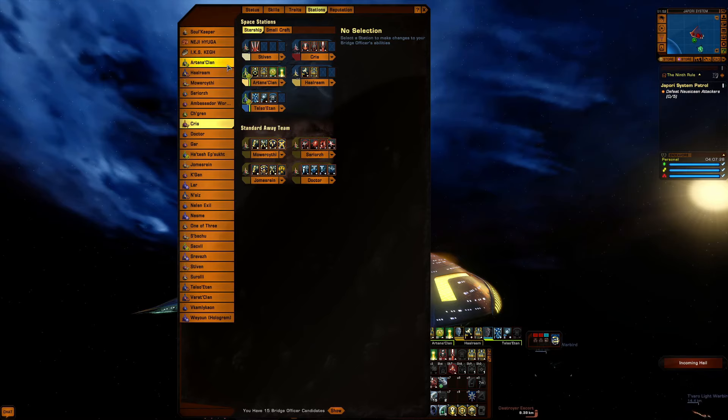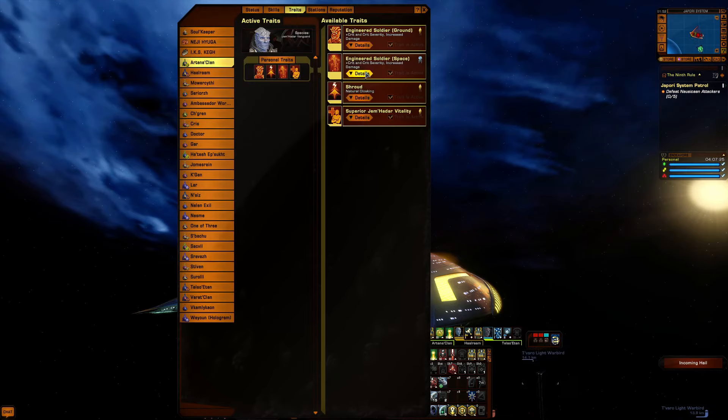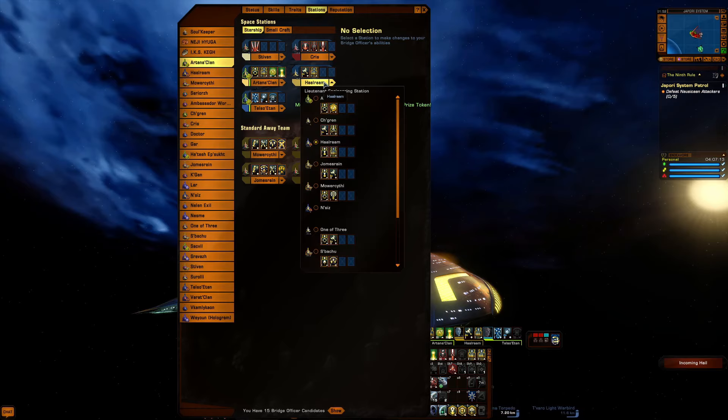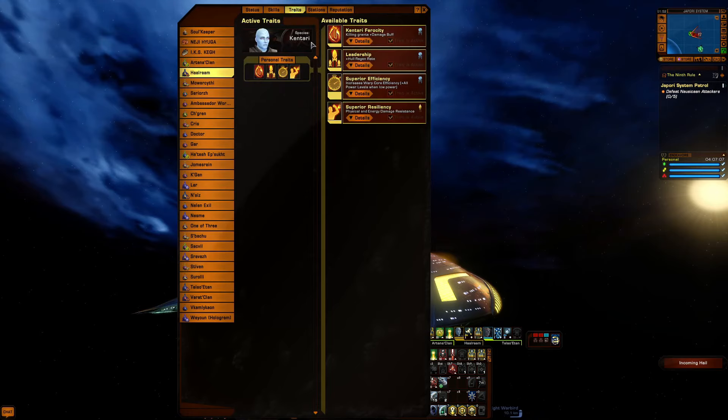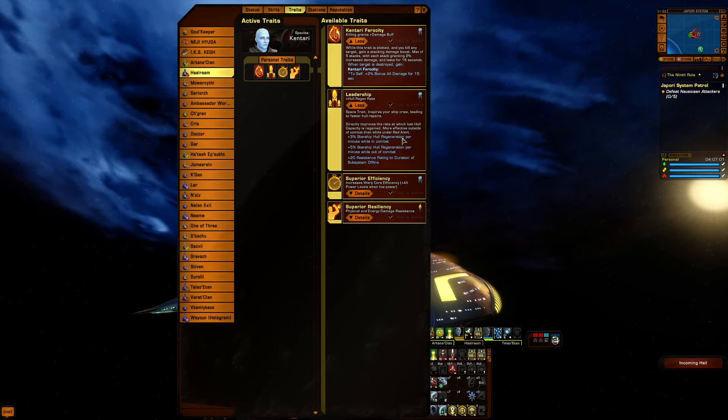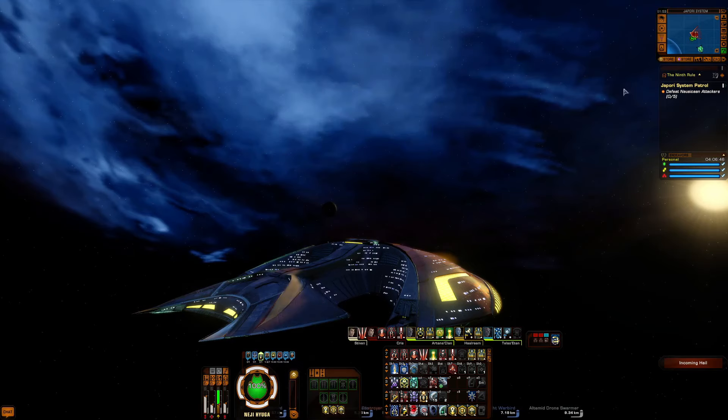These two officers are Jem'Hadar — they don't give as much crit chance and crit severity, but they give you a plus 5 to all weapon damage. Being non-Romulan, it's as close as it gets. This guy has Auxiliary to Battery and Engineering Team 1 — he's a Kentari, gives you plus 2% to all damage, hull restoration, hull regeneration, and root resistance. It also pumps up your warp core by plus 15.